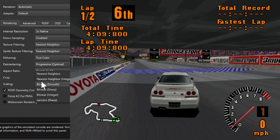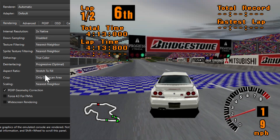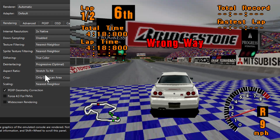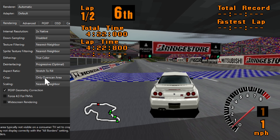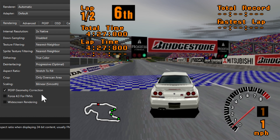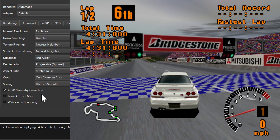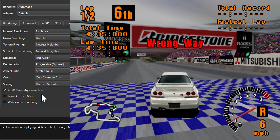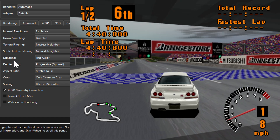We can also go with nearest neighbor if we want it a little pixelated, which also works pretty well. But this 2x bilinear smooth with 8x SSAA is probably my favorite setting. Being a little blurry compared to 4K means everything blends in a bit better.